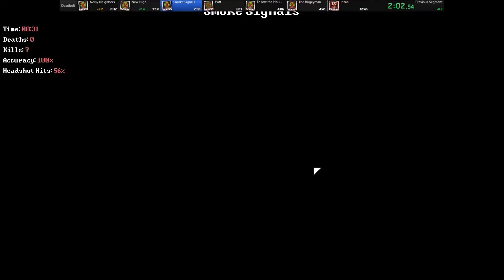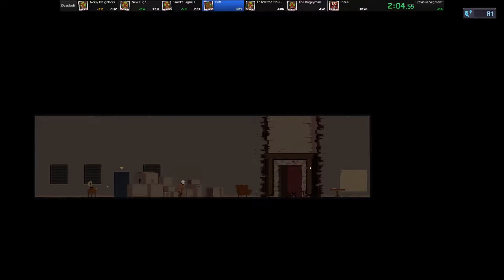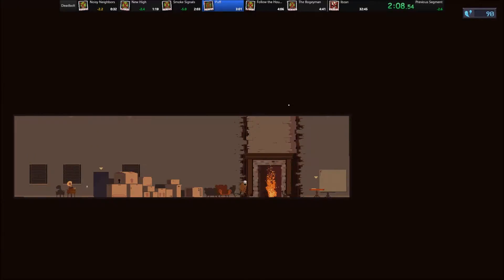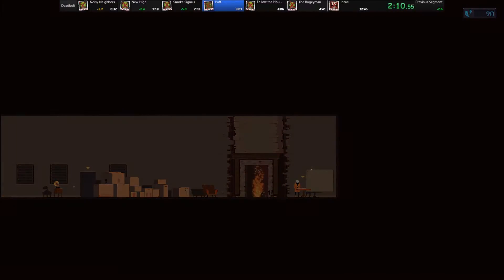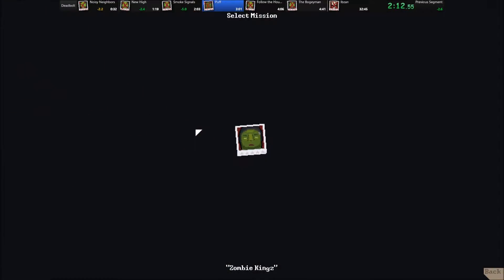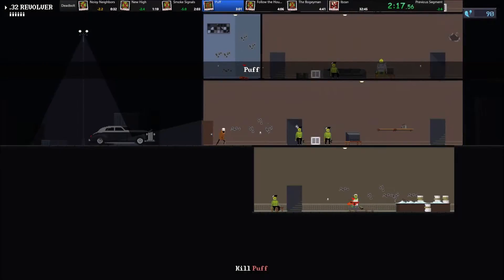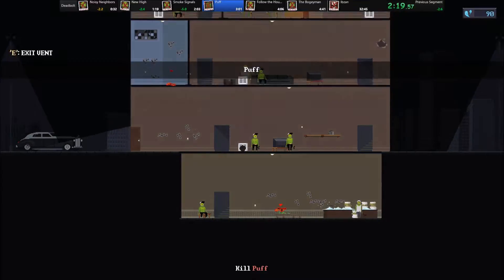So in the run of this game, you'll notice that there's a lot of close calls where I almost die, or maybe I even do die. That's because a lot of the tricks rely on very exact moving and standing in the right place. Standing in the wrong place or standing in the right place for too long or too short can mean that enemies move differently than I would expect them to.